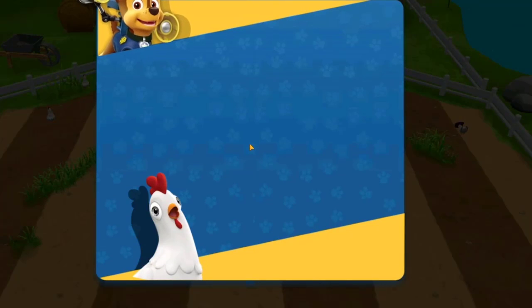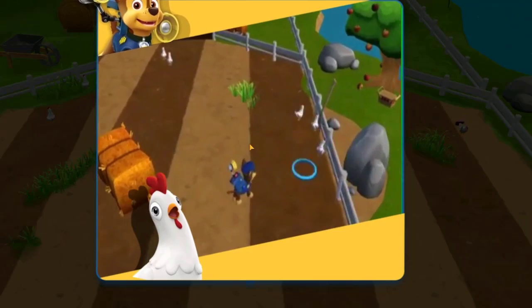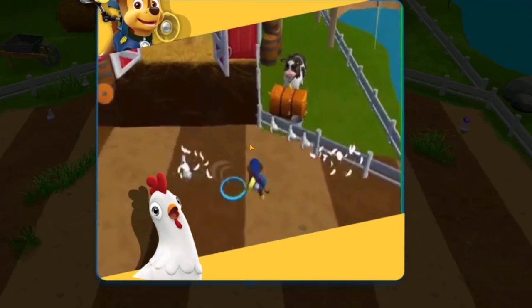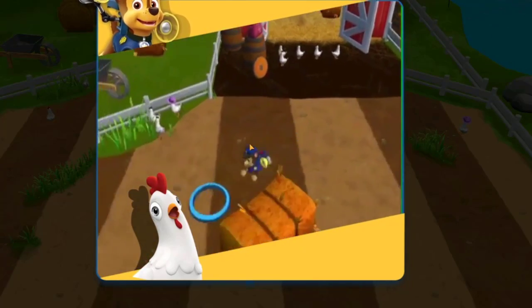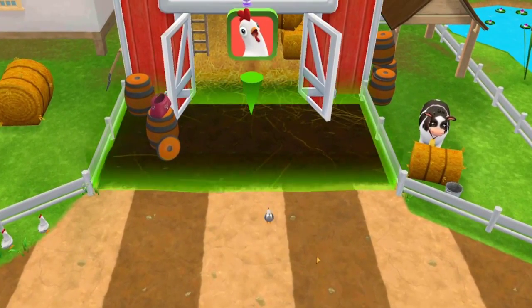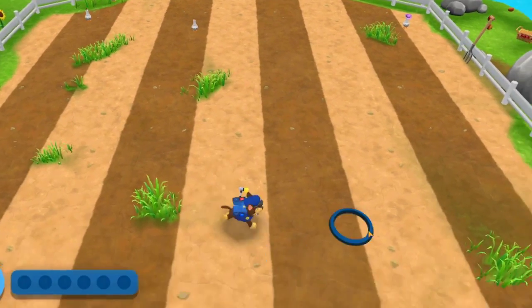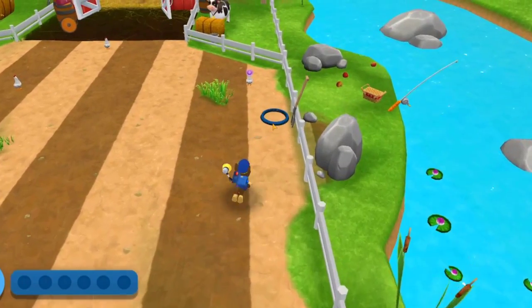Chase in! Cluck, cluck, run amok! Tap on the screen to move Chase around the field! When Chase gets close, the chickens will move away from it! Get them to move back into their coop! This is the chicken coop! Find all the chickens and bring them back to the coop! Don't worry if they split up! You can go back and get them later!